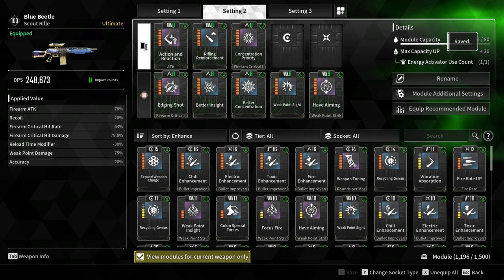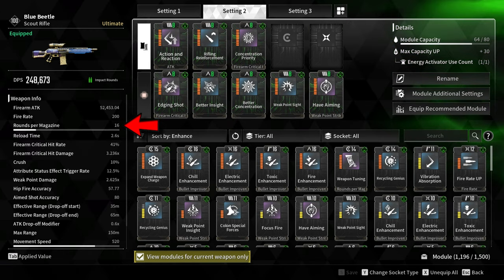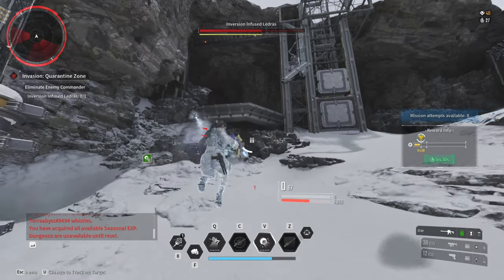For the last two sockets, I'm using Expand Weapon Charge, increasing Rounds Per Magazine by 49% — from 16 bullets to 23 bullets. Lastly, Fire Rate Up, which increases Fire Rate by 25%.